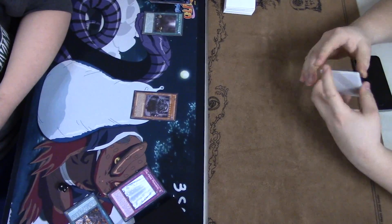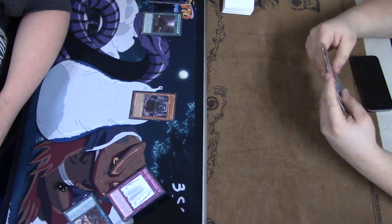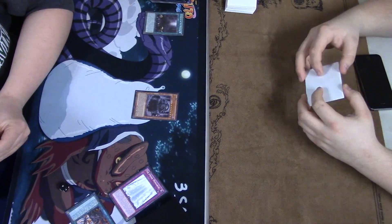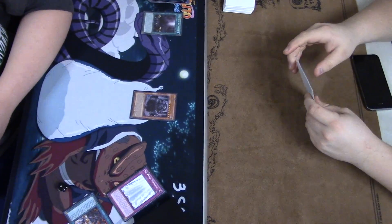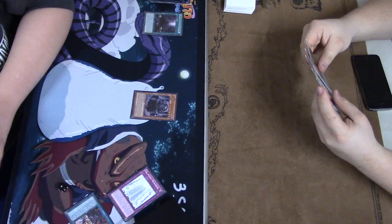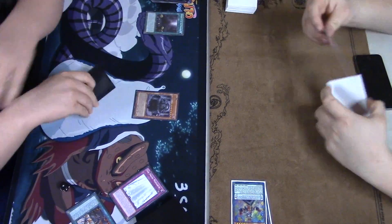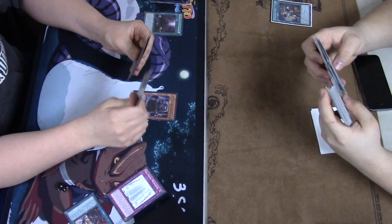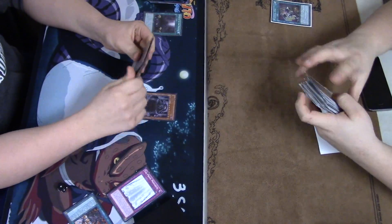As we all know, the double field spell effect has been in play for a while, so activating Chicken Game won't do anything. That's his only way of getting rid of Domain. Imagine if it was still the old way — how bad of a card Domain would be, especially with so many decks playing cards like Chicken Game. But he's got double scales — looks like a Pendulum Sorcerer in there — and Wavering Eyes is going to come down.